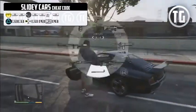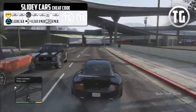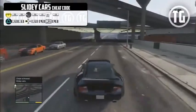Slidy cars — you could joke that this makes cars handle like GTA 4 vehicles. It's sort of known as a drifting cheat because it really makes it easier to drift.